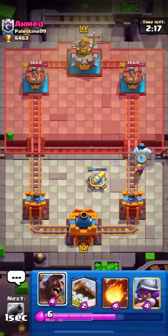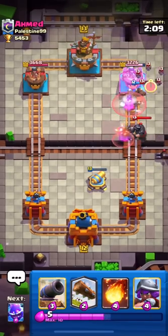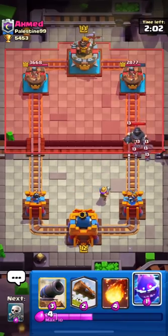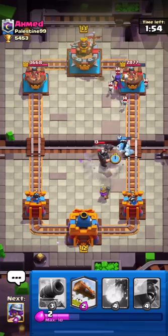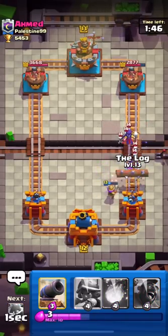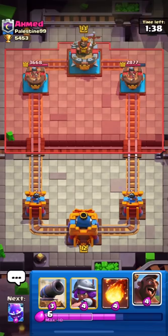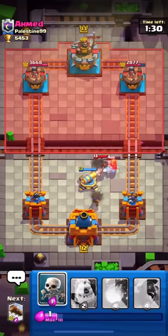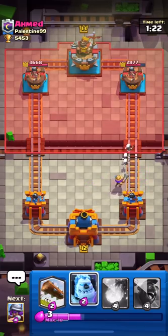That wasn't a perfect cannon placement but it'll work. I'll counter-push with my hog and ice golem. He dropped his mega knight — good thing it's not level 14. I'm low on elixir but I'll put down my musketeer to distract his mega knight. That skeleton placement wasn't ideal — I could have surrounded the mega knight — but it'll work. The mega knight jumped into my musketeer, and his witch took out my musketeer. He's coming with his valk and hog at the bridge — musketeer and cannon should be sufficient.